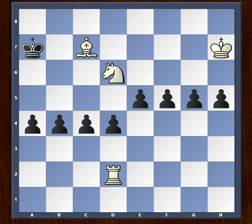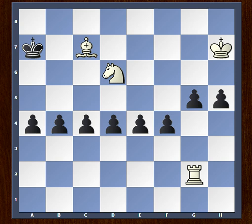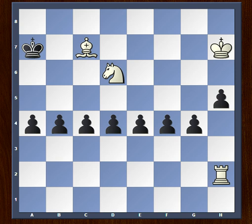Rook to e2 — e4. Rook f2 — f4. Rook to g2, attacking the pawn on g4. And here comes the key point: after rook to h2, there are no further pawns, and after h4 the pawn is not supported. So rook takes h4 wins the game.